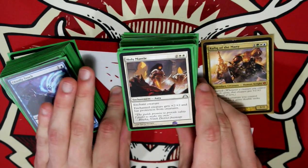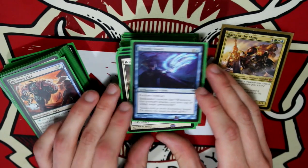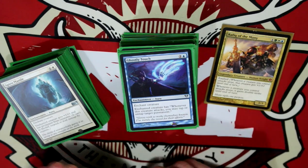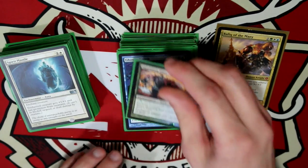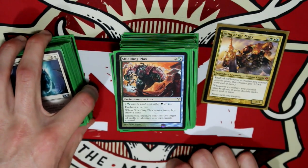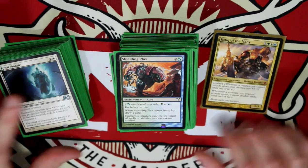Holy Mantle gives Protection from Creatures, making it so it doesn't matter if you can even block. Whenever this creature attacks, you may tap or untap target permanent — I really like that card. Shielding Plaques — when it comes into play draw a card, and Enchanted Creature can't be the target of spells or abilities your opponents control. So it gives Hexproof, once again basically for Rafiq.